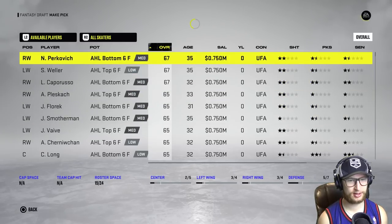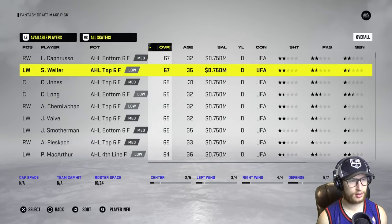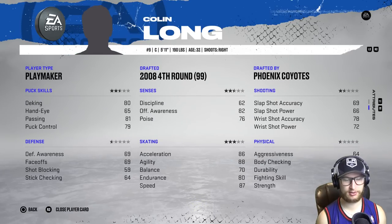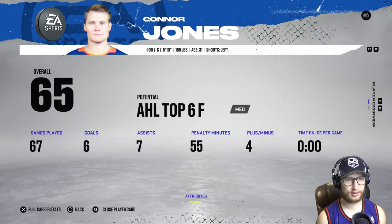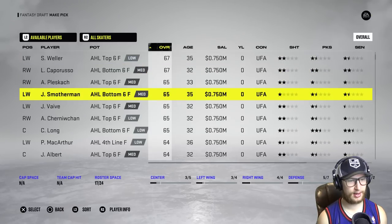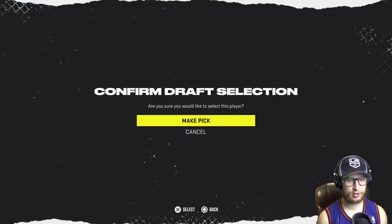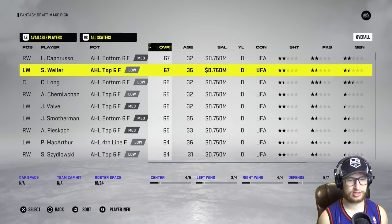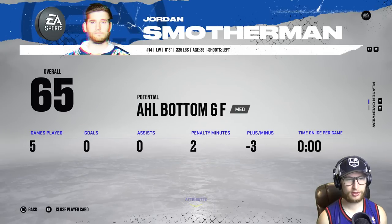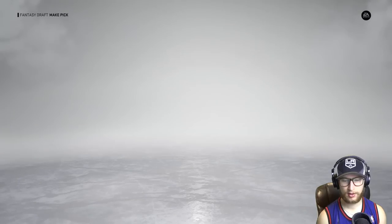Speed draft. We still need a right winger — New Jersey Devils kid, welcome aboard, welcome to the team. Next pick — Connor Jones. 62 discipline is brutal but I kind of want to take him anyway. I did say speed draft. I'm going to take Jones. And then if Long is still there, I'm going to take him as well. He is still there — but wait, what about Albert? Two-way forward, 84 discipline. Sorry Colin, you have been duped by another centerman that just happened to jump on the front page. We need a left winger. Jordan Smotherman — what a cool name. Power forward as well, 78 discipline, drafted by the Atlanta Thrashers. Make that selection real quick.